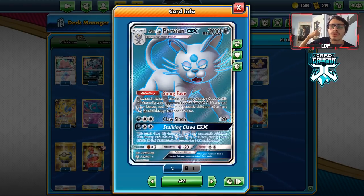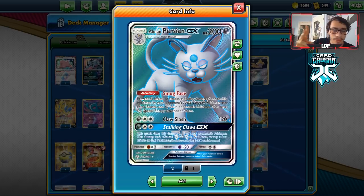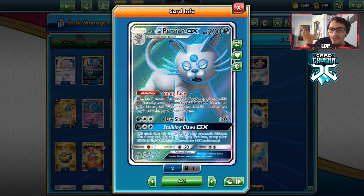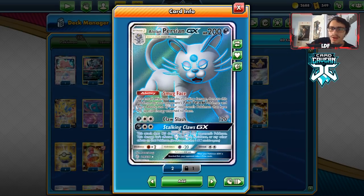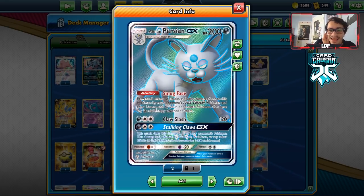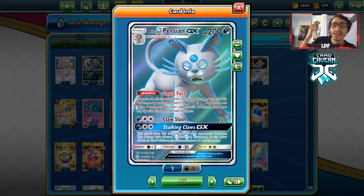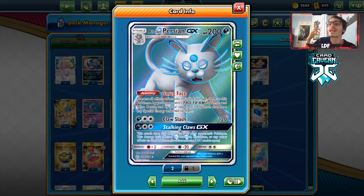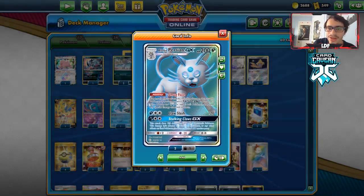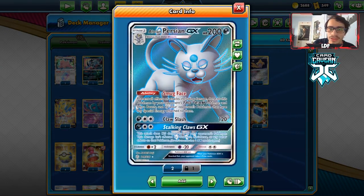Decks that use the Guzma & Hala engine — we'll talk about how we can beat those in a minute. Blacephalon is very popular right now, and we are immune to Blacephalon. We are also immune to all tag teams: ADP, Pikarom, Reshizard — other than Double Blaze — cannot damage us. And special energy too, so the Mewtwo deck that Henry Brand played already can't damage us because they have special energy. This deck has a lot of good things going for it.